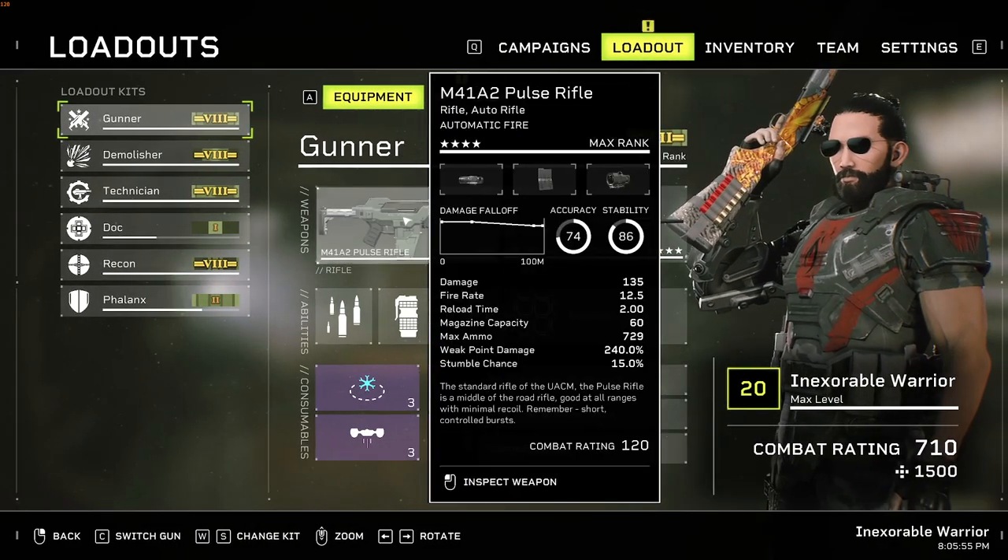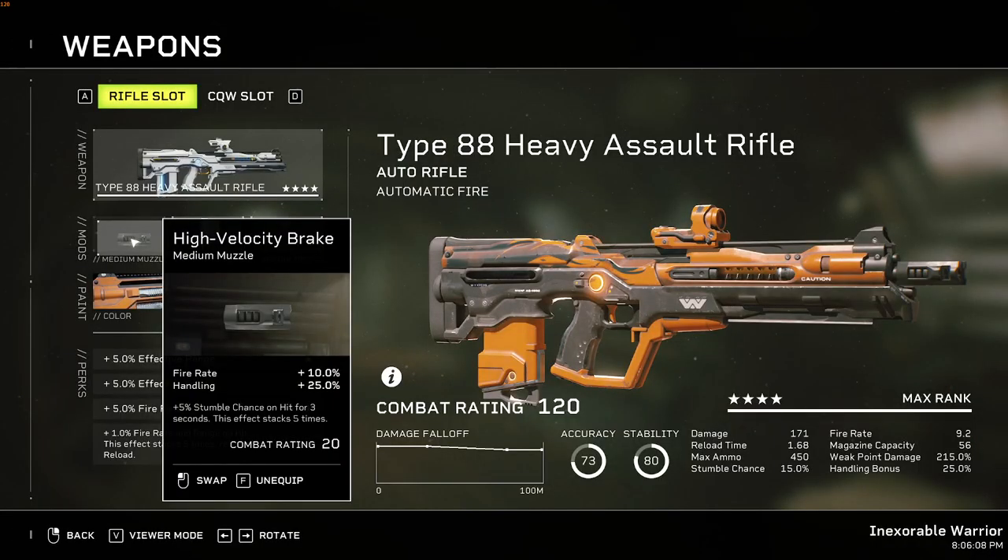The Type 88 Assault Rifle is a rifle you'd use if you're getting bored of the Pulse Rifle or Kramer every mission. It lacks damage compared to those two, but it's still decent enough to be considered on Insane or, at the very least, on Extreme.